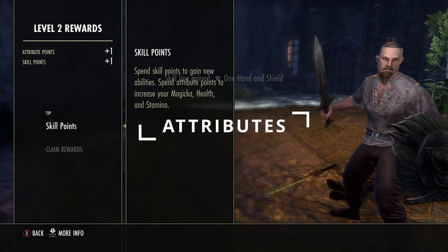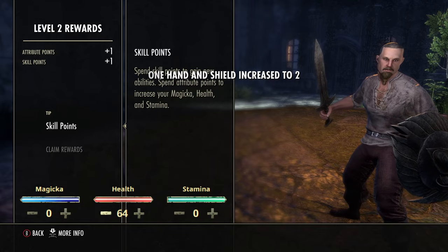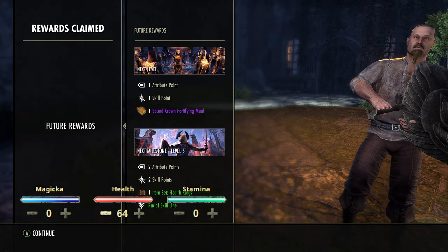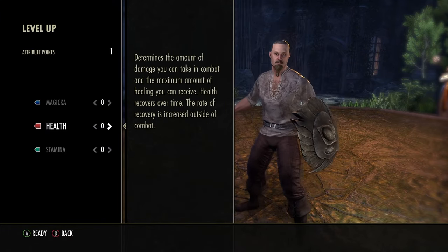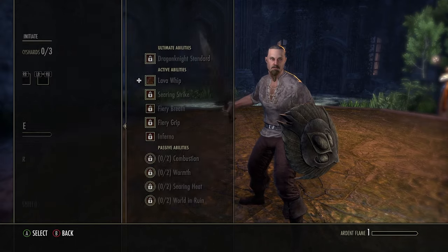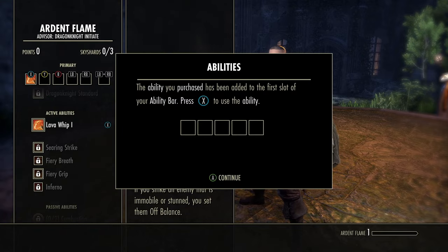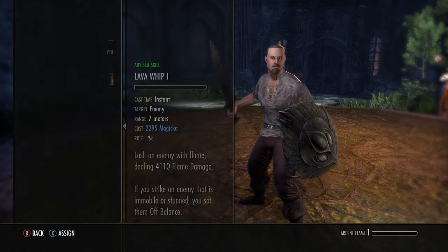As you level your character, you will want to place all your attribute points into health, as a tank takes a lot of damage and needs a good amount of health to survive these encounters. When you earn skill points, I recommend leveling every class skill ready to be morphed, as skills can change with any new update. This way you are ready to use a skill with your desired morph.